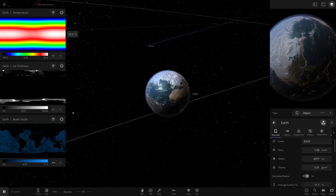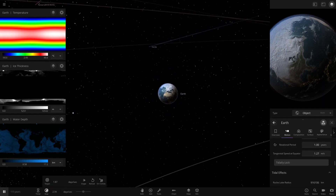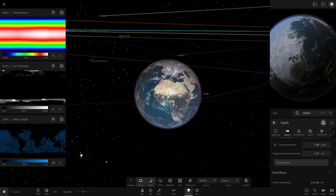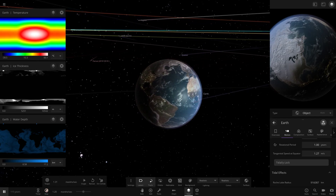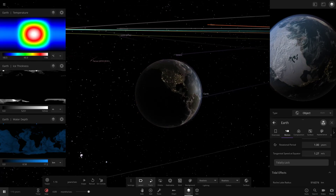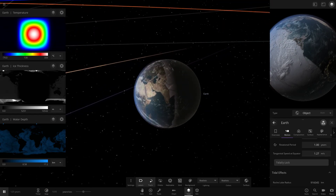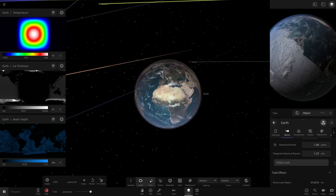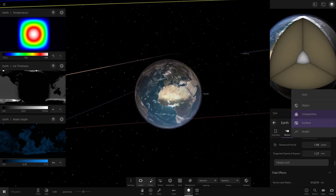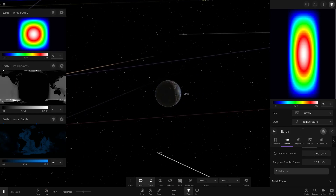We can do it again - let's tidal lock again. Earth is now tidally locked. It looks like the Africa area is facing the Sun again - it always resets to this side. Look at how the white zone completely points to the area facing the Sun as we speed up time. It's really cool the way this works - that is awesome. It's completely frozen up on the Pacific Ocean side again. You can see the water depth and ice depth all changing again.